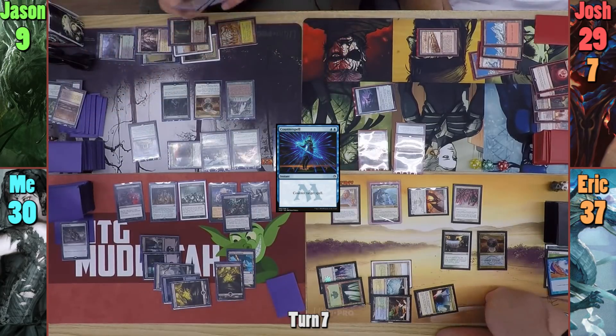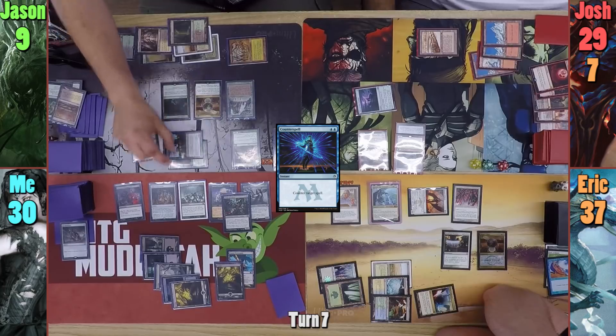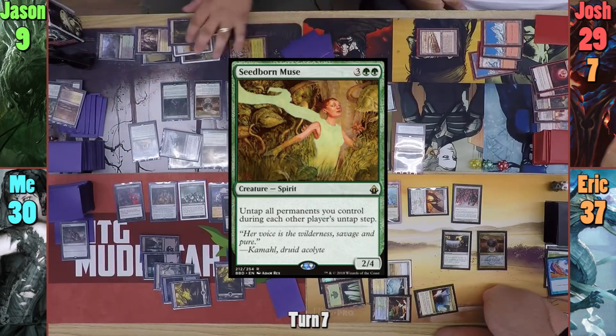Jason then taps his Gaea's Cradle for 4 green and taps the Cutthroat for mana to cast Seedborn Muse, and passes to Josh.